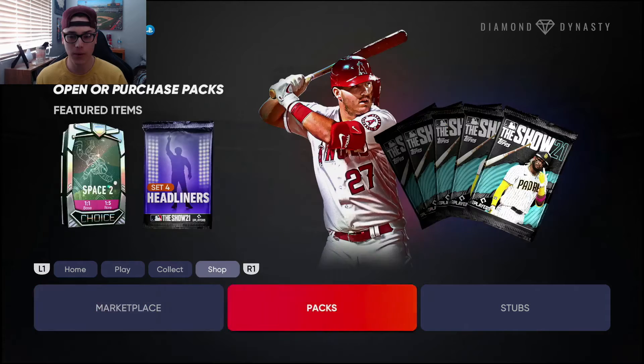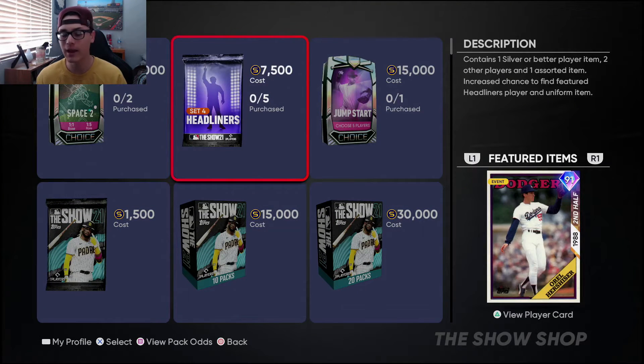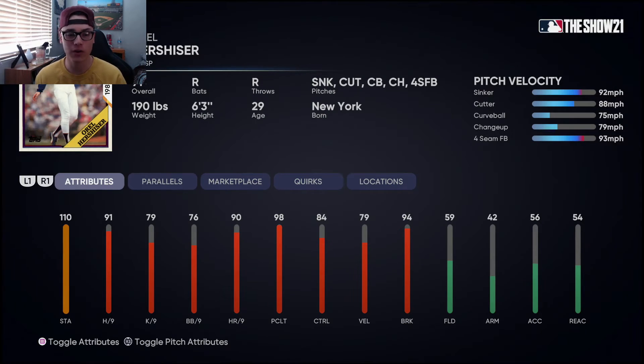Going over to Shop, we can go to Packs and click Buy Packs, and we see this new headliner — Orel Hershiser is the set for headliners. Checking out his card: really good per nines, really good stamina, good control, decent velo, good break. He's got a sinker, cutter, curveball, changeup — a pretty good repertoire. Control is 80 and above on everything, and 90 and above on the sinker and four-seam. That's pretty nice.